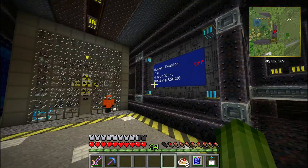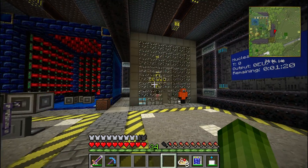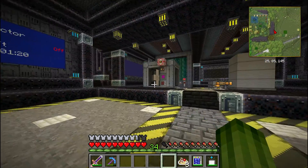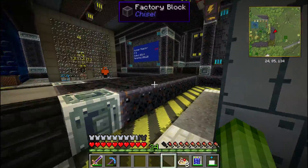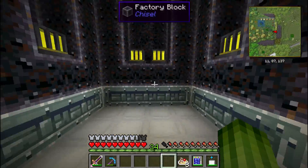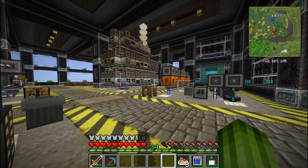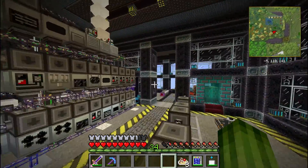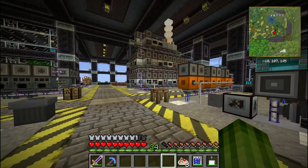Down here we have a nuclear reactor and of course that is not very green, although people say it is, but it really is not. And here we have a big reactor which also isn't very green because we have to dig up a ton of stuff in the mining dimension just to keep those fueled.